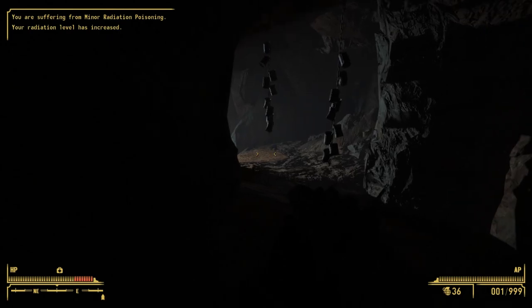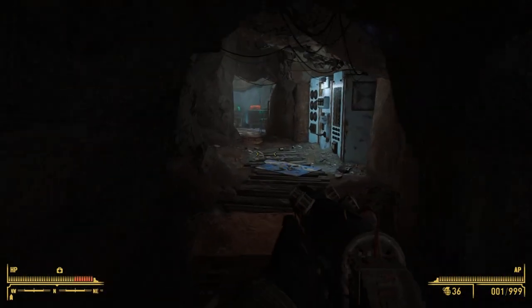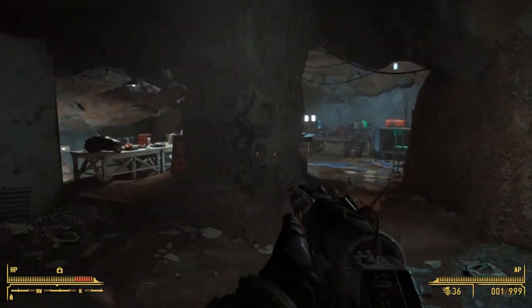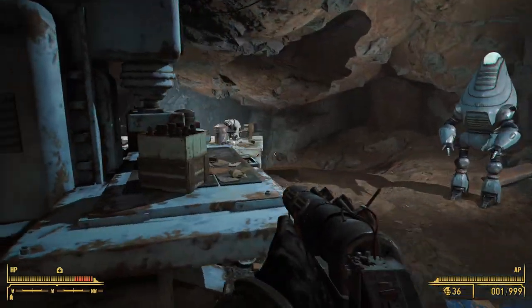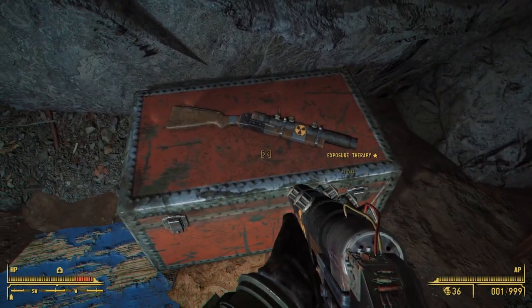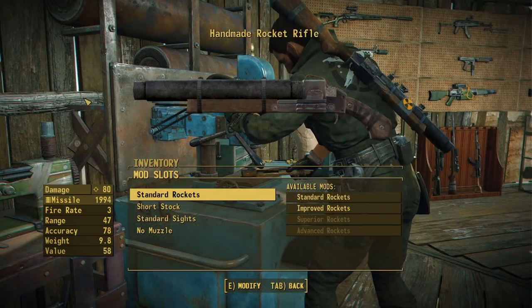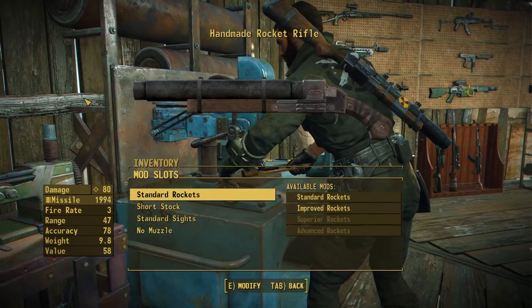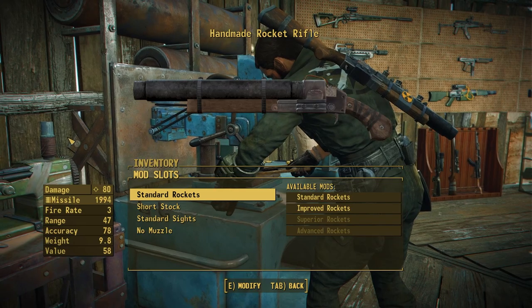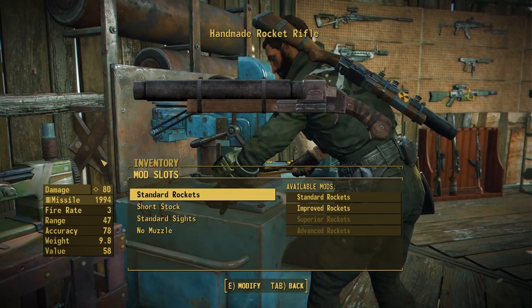Once inside, you'll need to head all the way to the back of his little home. Realistically you're not going to be getting this thing very early on — you could trek through the Glowing Sea but doing so at an early level could prove pretty difficult. Once you get there, on top of the chest you will find Exposure Therapy. Now let's head over to the weapons workbench to see all the attachments for the rocket rifle.